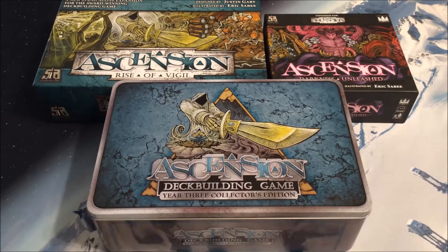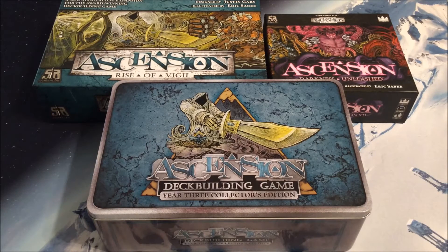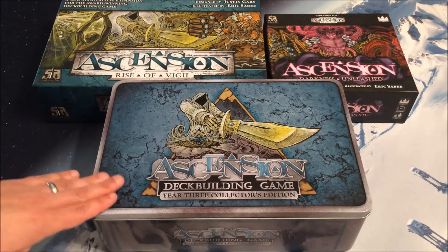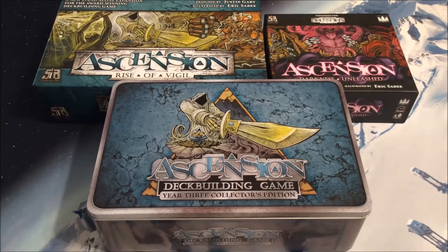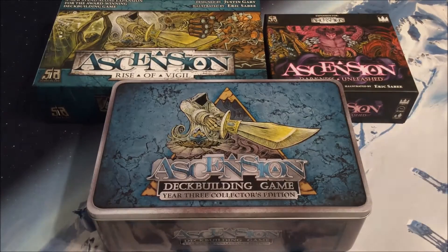Let's take a quick look. We don't need to go too much in depth since we've already looked at Rise of Vigil, Darkness Unleashed, and those promo cards. Let's see what is inside this Year Three Collector's Edition, which runs about a hundred dollars, though you can find it slightly discounted on places like miniaturemarket.com. It is a limited edition, so if you're going to try to get it, try to get it soon.